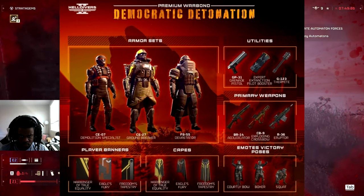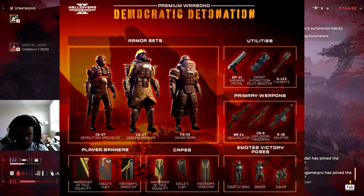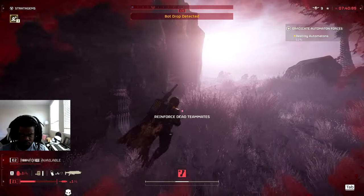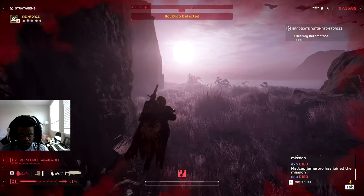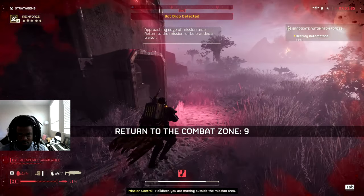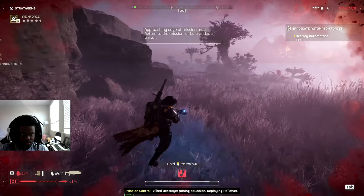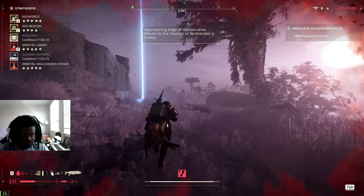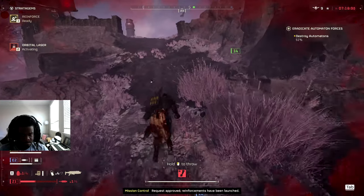The booster for this war bond is the extraction pilot booster, which makes extraction come faster. There are also three pieces of armor being introduced - medium, light, and heavy - which likely has something to do with resistance to being moved by explosions, fitting for the Democratic Detonation war bond. That's pretty much everything for the new war bond and the Helldivers 2 update. Make sure to hit that subscribe button and like button for more Helldivers updates.